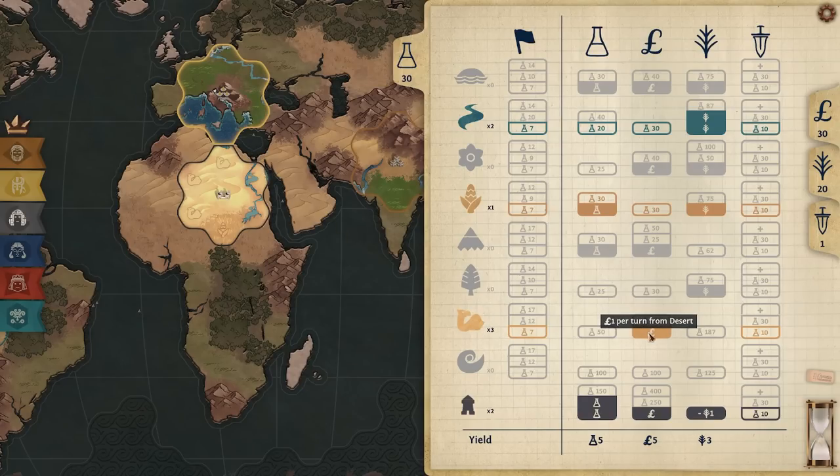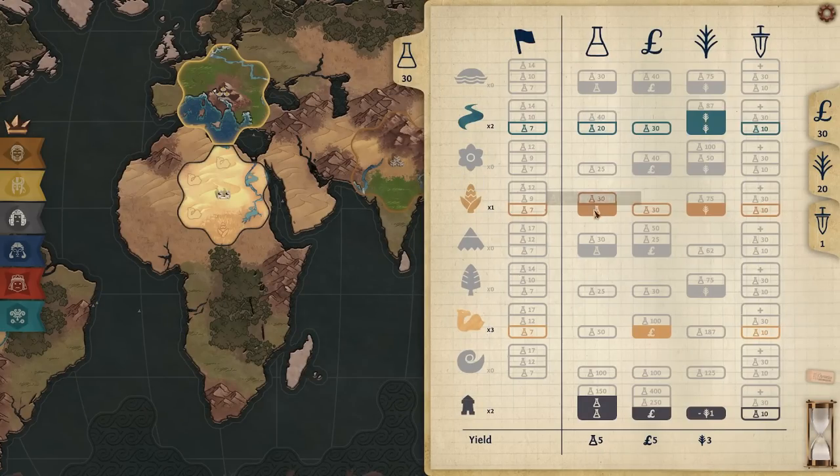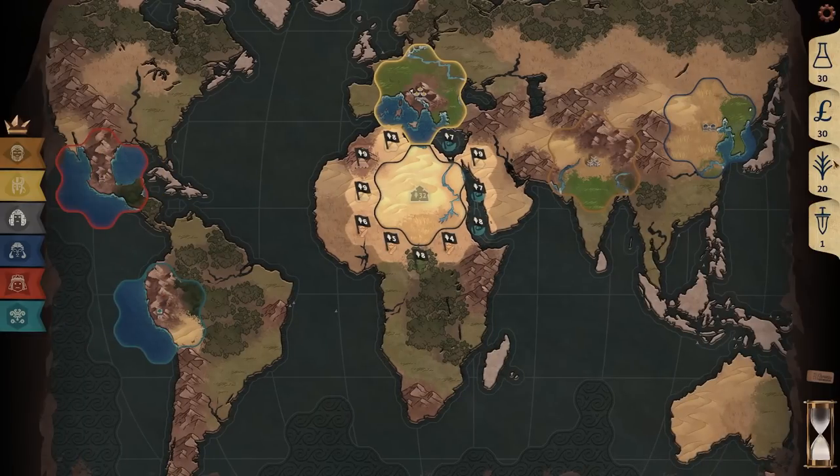Our best move for the early game is to invest into science from plains, because we can use our food to grab more plains tiles. Plains produce one science and one food. If we invest our science into flag technologies, we will reduce the food cost of tiles. I could buy this plains tile for four food — boom, I buy that tile, that tile, that tile, and I've got five food left.